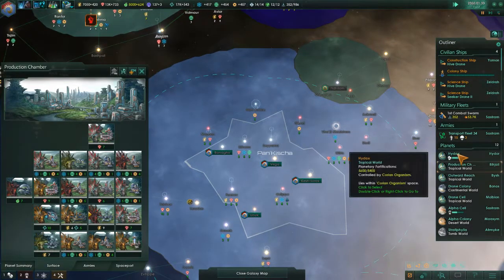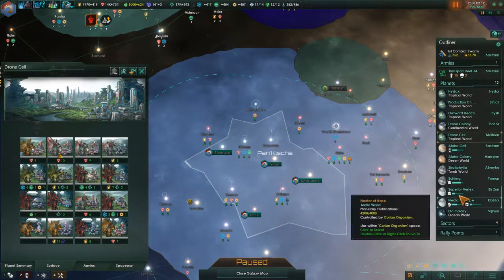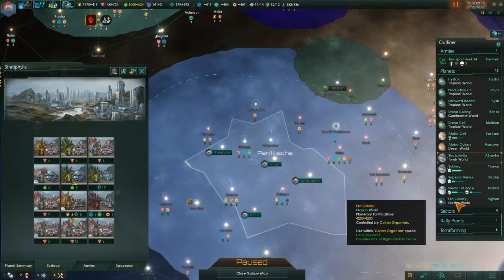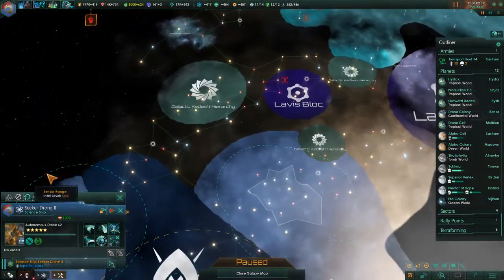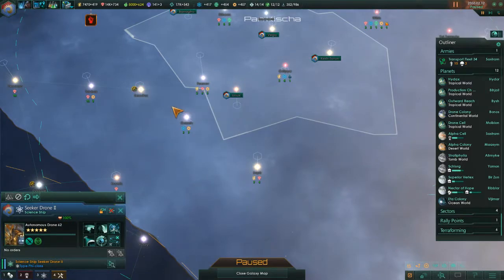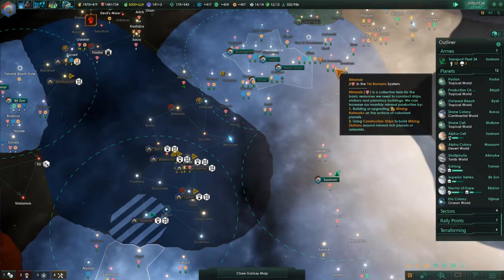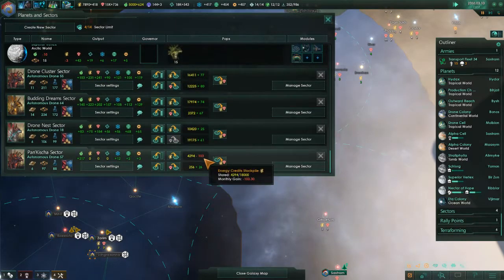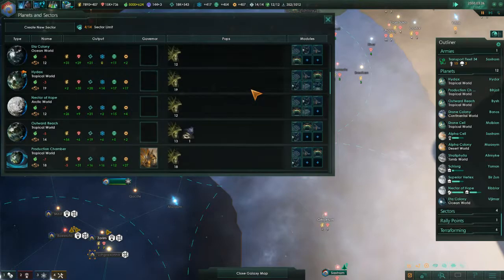Do we have anything else we want to build or upgrade here? This guy is going to die off. We did space boards as well last time I played. The secret drone — go and survey that system. Some of these systems haven't been surveyed and therefore the sector's not getting any resources from them. They're lacking a lot of energy, though we do have a lot of stockpiles in some sectors.